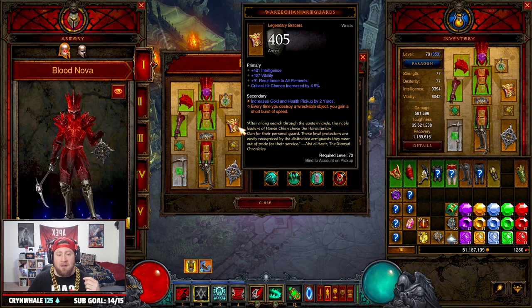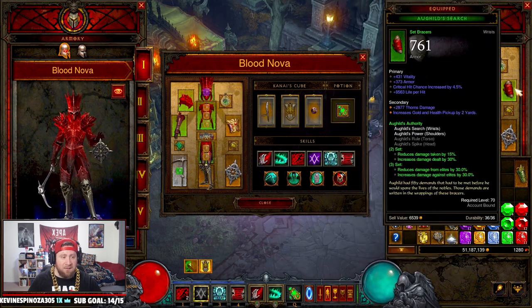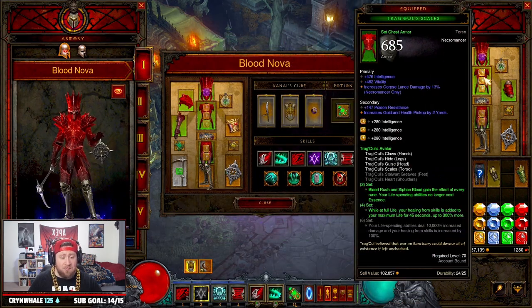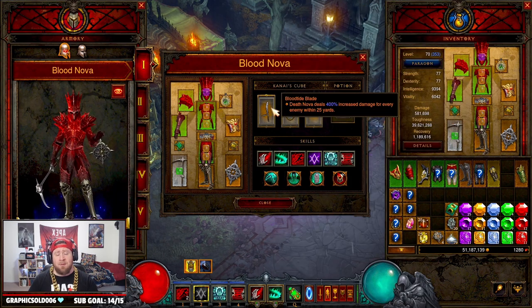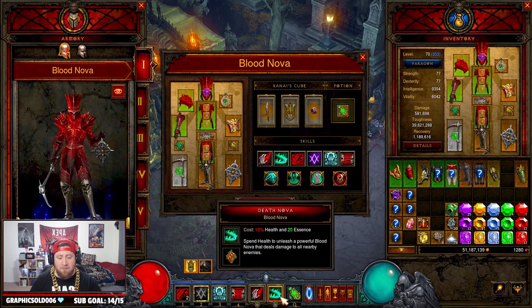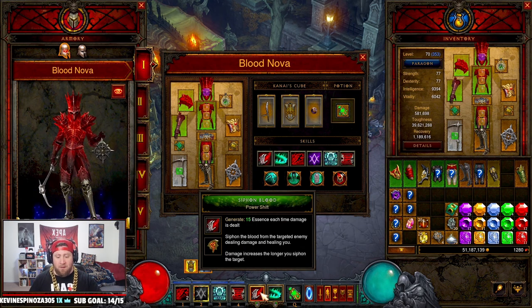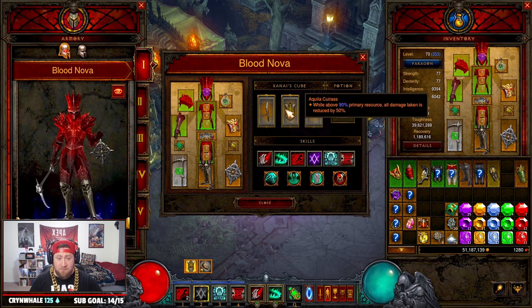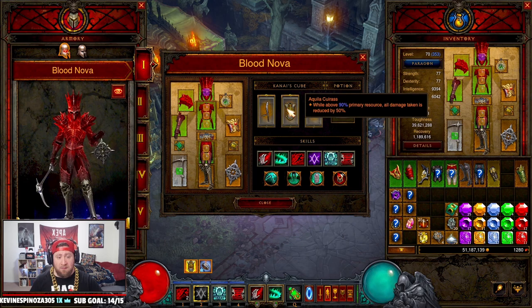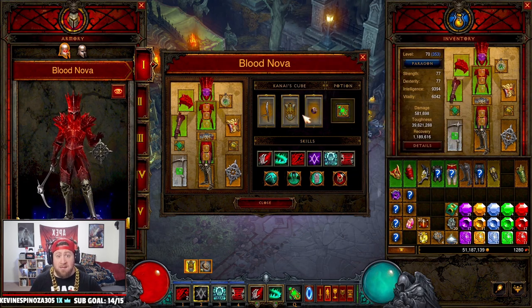For bracers, I'm using Arm Guards so that when you destroy breakable objects you get a speed increase. You could alternatively use the Aughild's set on bracers and shoulders for increased and reduced damage against elites, but it slows the build down since you'd have to remove Steuart's Greaves. In the Cube: the Blood Tyde Blade makes Death Nova deal increased damage to every enemy — more monsters equals more damage. Aquila Cuirass: above 90% resource you take reduced damage, and since Siphon Blood doesn't drain essence, this will always be active. Ring of Royal Grandeur completes the six-piece set bonus.